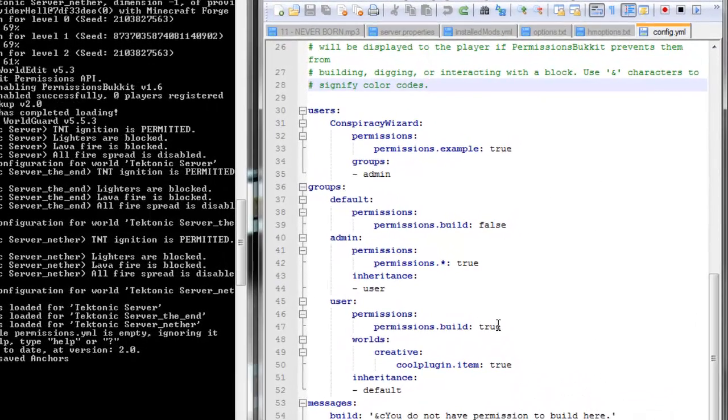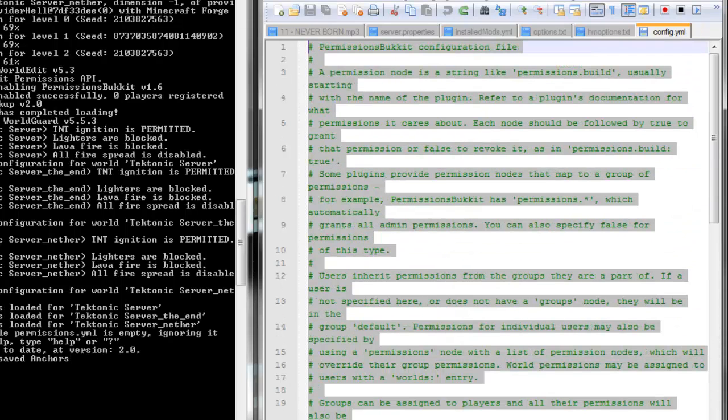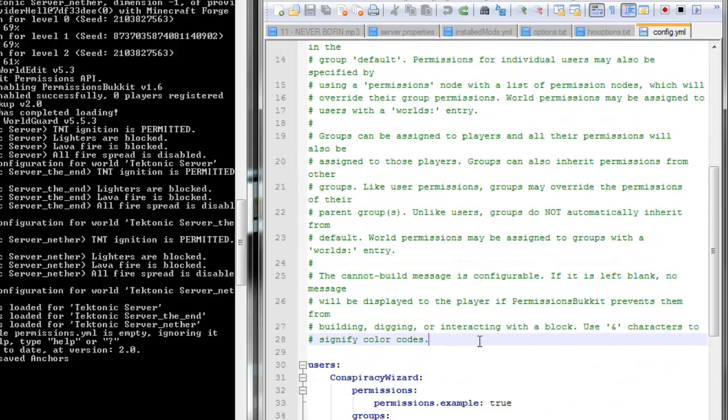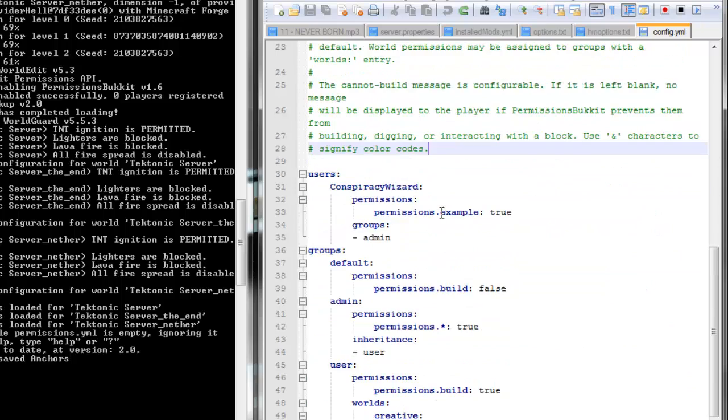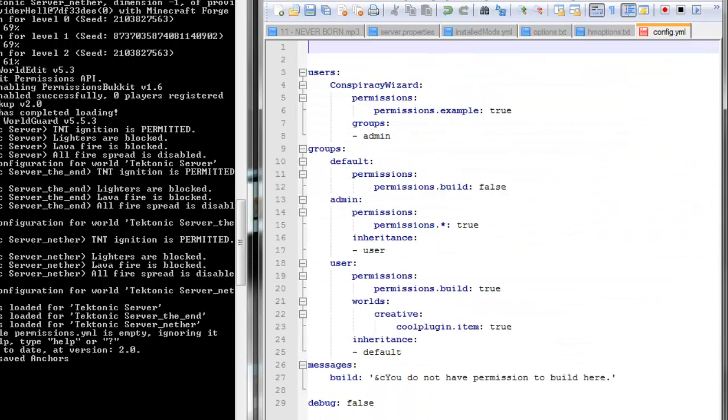And by default it's set up pretty good. Basically, if a new user joins at this point, they won't be able to build anything, destroy anything, or pick up anything, and until you set their user they will remain like that. So it's a nice little safety precaution — I'd recommend keeping it that way. There's a ton of information right here. You may want to look over all this stuff in green, although that is set up as a comment so you're more than welcome to delete that if you want to free up some space.